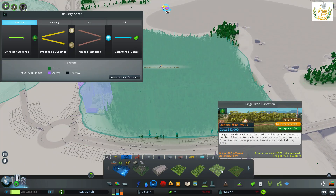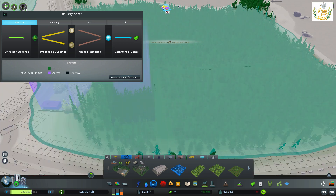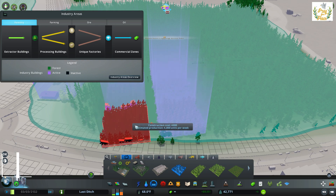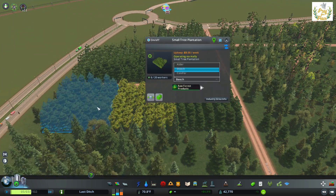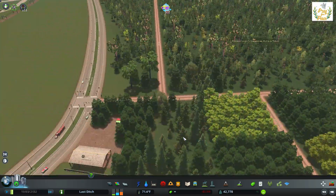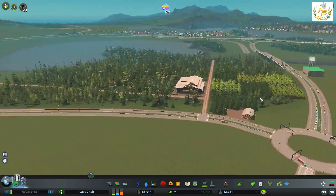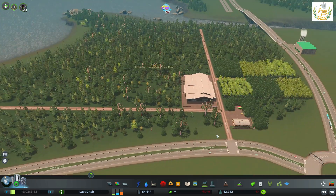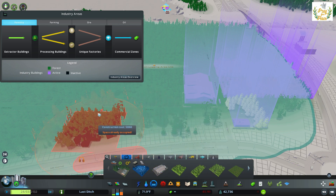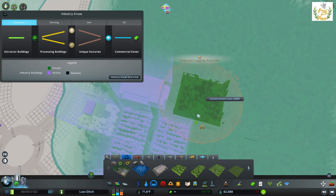All the times I've ever used these — which has been often, believe me, because I really enjoy this aspect of the game — I always clumped them together. I kept the unique factories belonging to a particular industry in that same area, thinking it would help with traffic. But I don't think it does. With all the trucks going back and forth, or dodging from one area to another to drop something off and come back for more, I think that is part of the problem — though this is pure speculation. On a previous build I had a majority of those factories on a little island islet, but the ore and oil were right across the river.